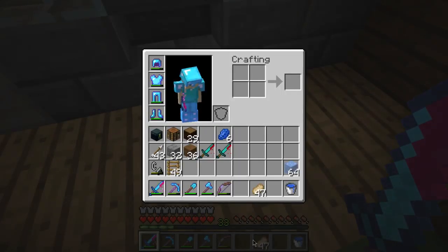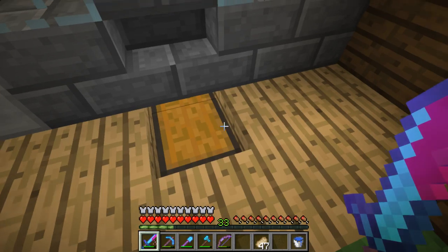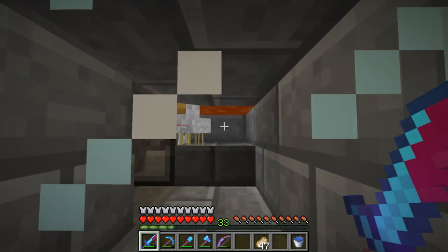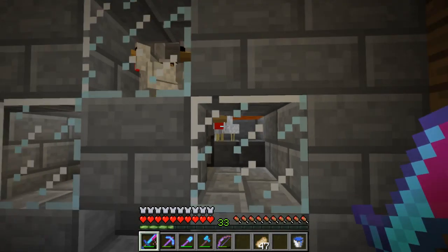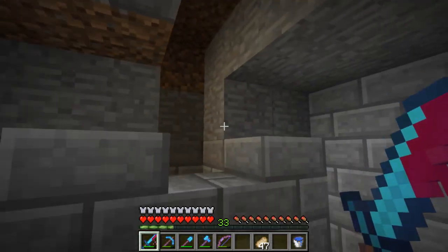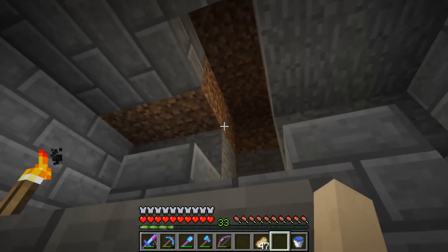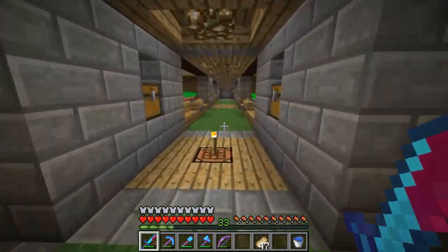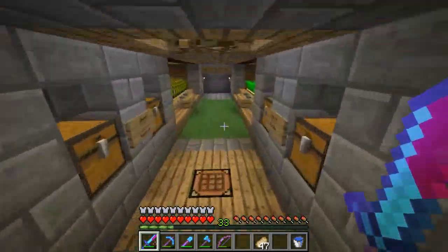I've got enough levels to enchant two things and I'm going to enchant two swords. This is a really simple design you can find on the internet. I've got a little access to the wiring here, got it all nicely lit up so there are no lighting updates causing any problems.